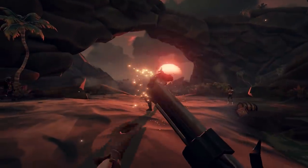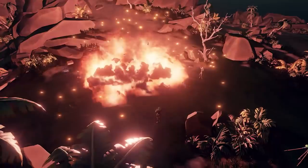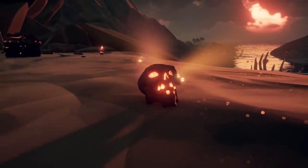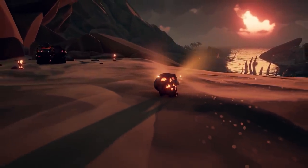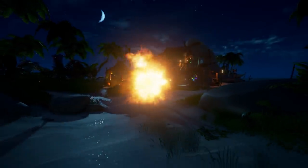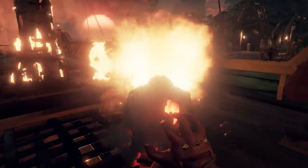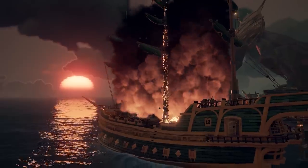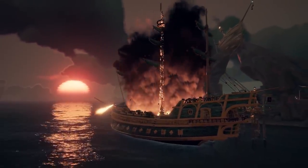Eventually, you will defeat the Ashen Lord. Geysers will erupt all around them, unearthing treasure for all who brave the encounter, in addition to their devastating skull. That skull can be turned in to the Order of Souls, or it can be used as a deadly weapon — you can wield the Ashen Wind Skull against rival players like a flamethrower, causing nearby players, skeletons, and even ships to be set on fire. The Ashen crystals inside the skull contain its cursed power and will eventually drain the more you use it. So keep in mind that the skull is worthless to the Order of Souls if its power is depleted — so if you do decide to use it, be responsible.